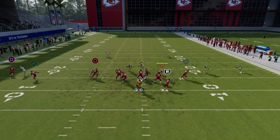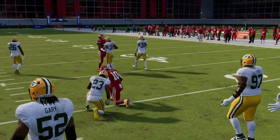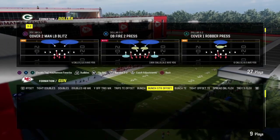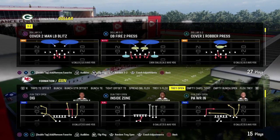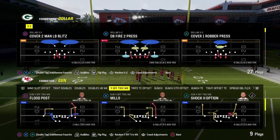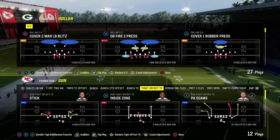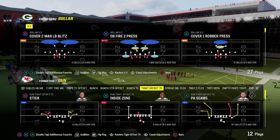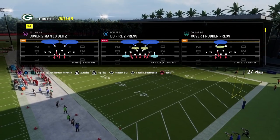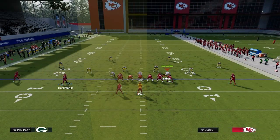You can create the seam concept with a simple running back streak as well as true slot receivers. From a spread set this works best, though you can do it from compression too — like Tight Offset with a PA Seams play using the tight end seam on the right and the wheel route. Out of a Doubles formation, using Four Verticals gives a seam route to the left side.